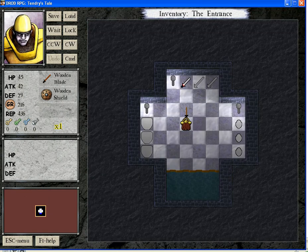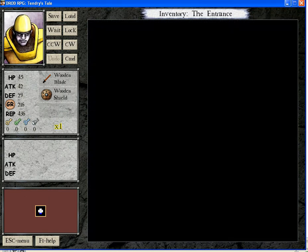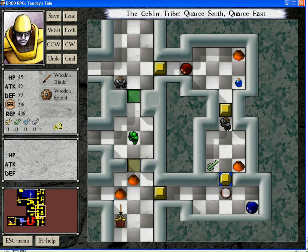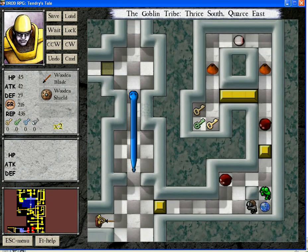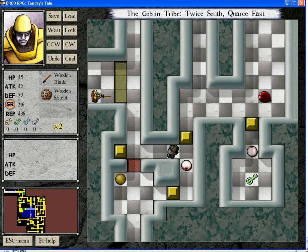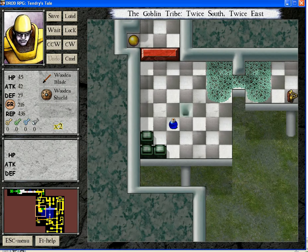I will right now need my wooden sword in order to get a yellow key. But now I will actually go get the yellow key that was guarded by an evil eye in the beginning of this level.